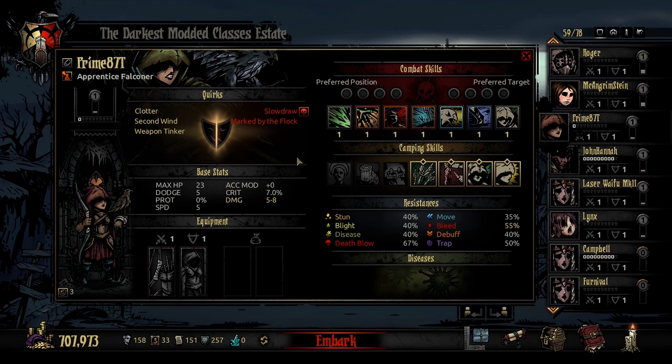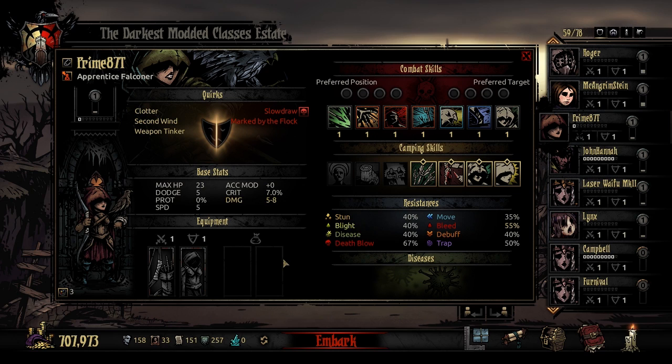In terms of her stats and resistances, the Falconer is not too different than she used to be. She has 5 dodge, decent speed, mediocre damage which will be changed a lot by her abilities and trinkets — whether you mark things or not — quite good crit rating, and zero accuracy modifiers. In terms of her resistances, she's decent at disabling traps, 40% disease resist is kind of nice. She has pretty good crit chance, pretty good dodge and speed, and is otherwise sort of squishy. This makes her feel and play a lot like a rogue.